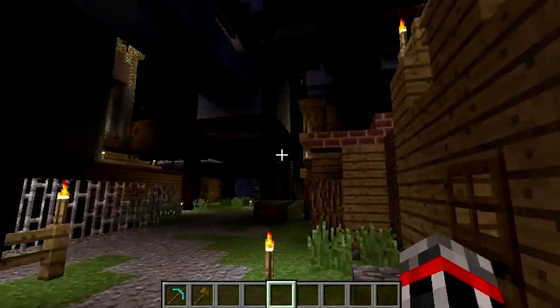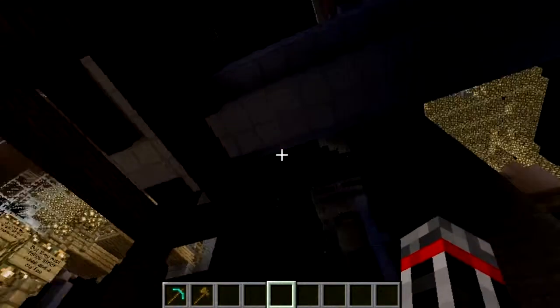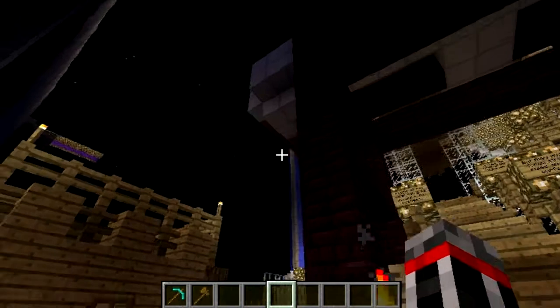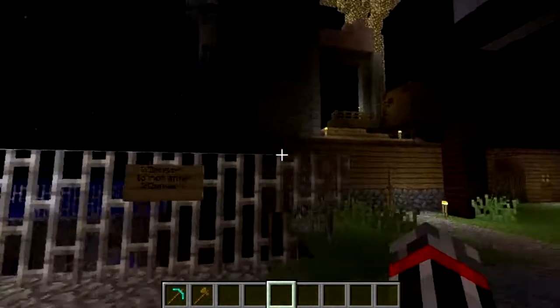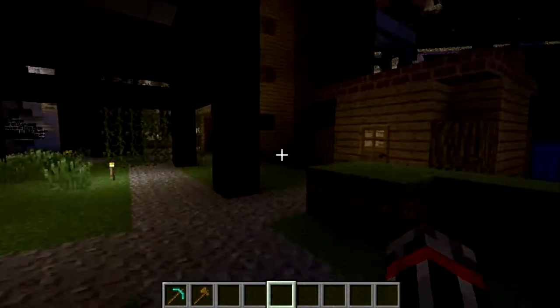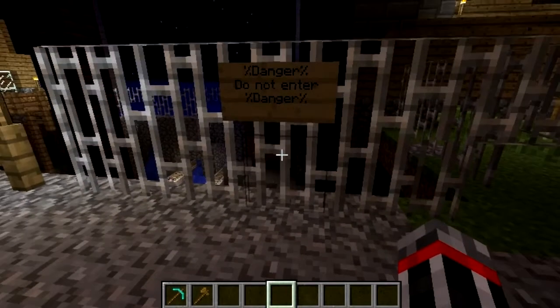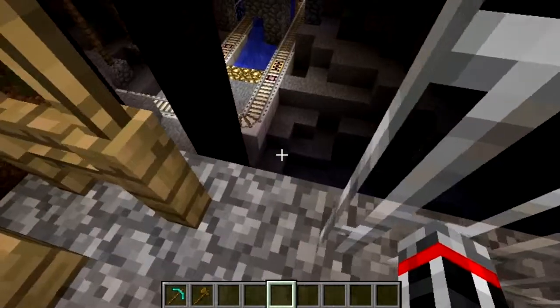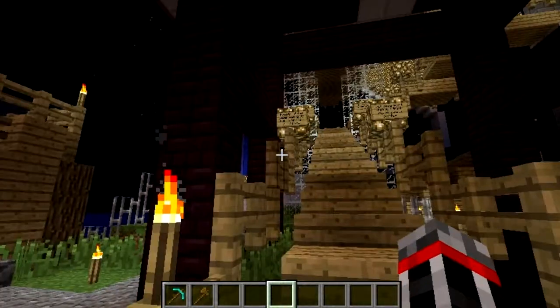Something to notice that you may have picked up right away: unlike the upper city, there is no glowstone lighting down here. It's all torches and fire — well, not fire in this area, but there's fire later on. Danger. Do not enter. I wonder what's down there. There's a train track, but aside from that — anyway.